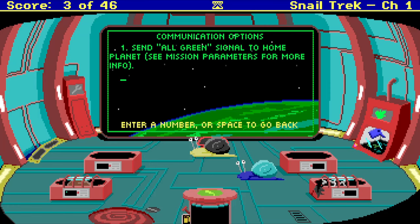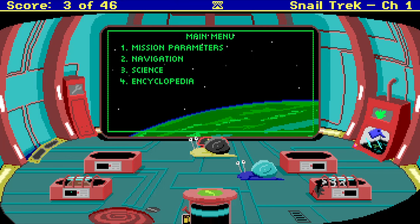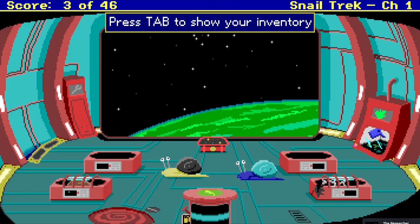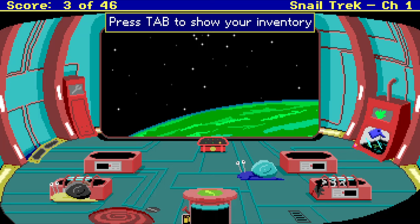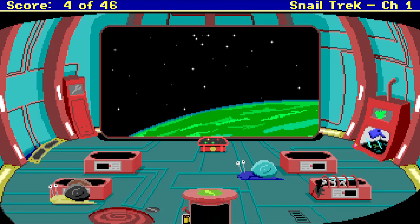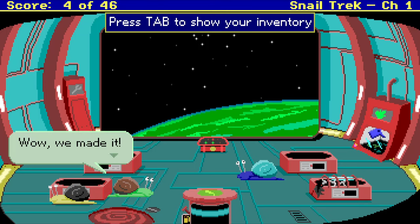Send all green signal home. See mission parameters. Well, we can't do that yet because we gotta check it out first. Space to exit. Research all races in the ship's computer — sweet! I unlocked an achievement. Oh, you can't even see that. I've got the bottom of the screen cut off.